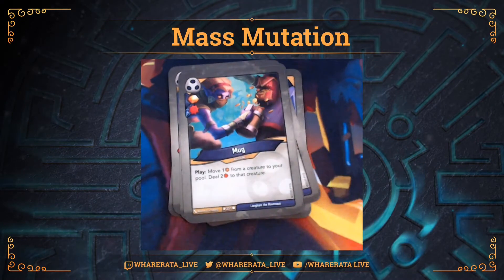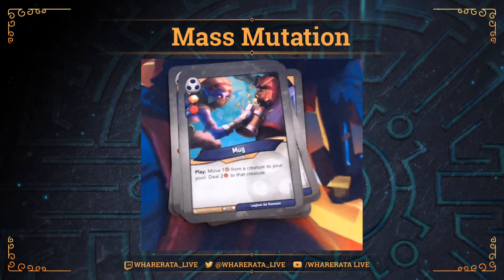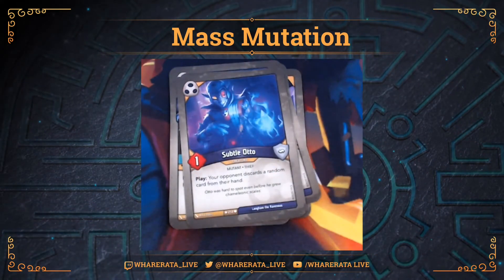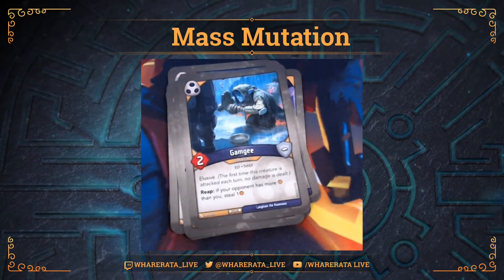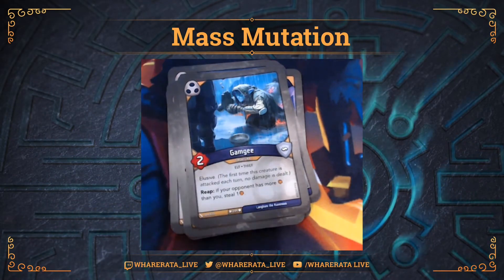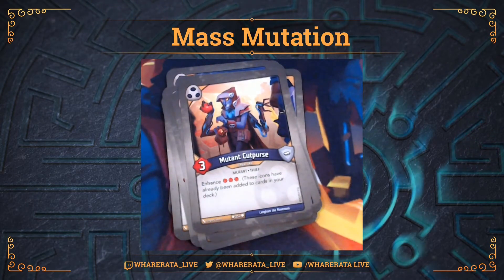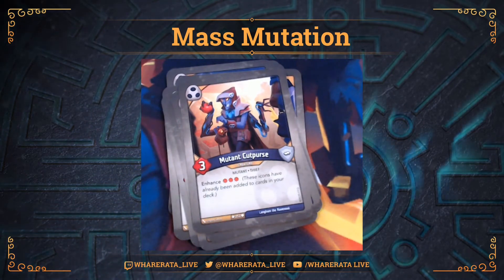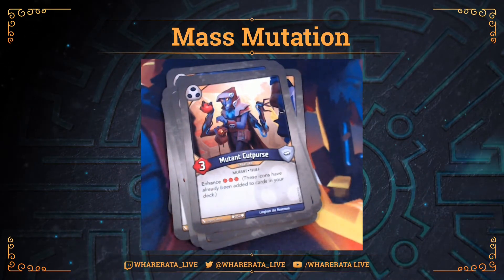Then I've got Mug with a damage enhancement - one Amber, one damage. Play: move one Amber from a creature to your pool, deal two damage to that creature. There's my second Subtle Auto. Then I had a couple of Gamgees - I do like Gamgee, great card, great artwork. Reap: if your opponent has more Amber than you, steal one. Mutant Cut Purse has put three of those damage pip enhancements into the deck, but nothing too special about him otherwise. I do like the artwork though - I feel like it's a bit wasted on this card, because other than the enhancements it puts in your deck, nothing to write home about.